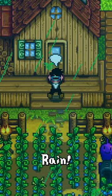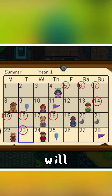Stardew Valley 1.6 introduces green rain. Every summer, one of these days will be green rain.